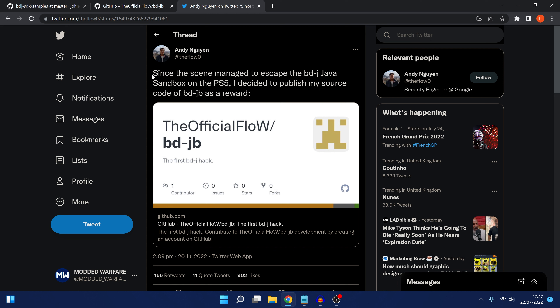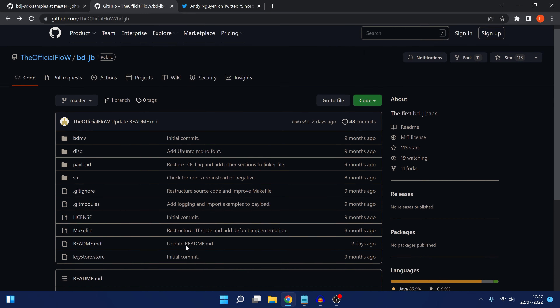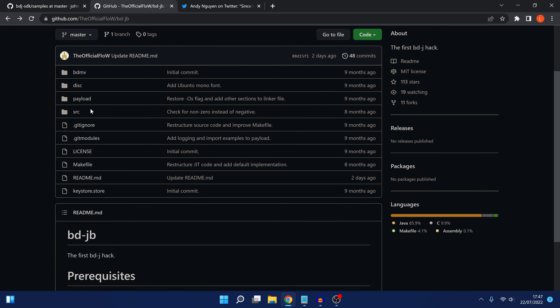He says: since the scene managed to escape the BDJ Java sandbox on the PS5, he decided to publish his source code for BDJailbreak as a reward. That has now been fully published on GitHub. All the files are right here, apart from the kernel exploit, because the community hasn't figured out how to do the kernel exploit part yet - he's holding off on releasing that.